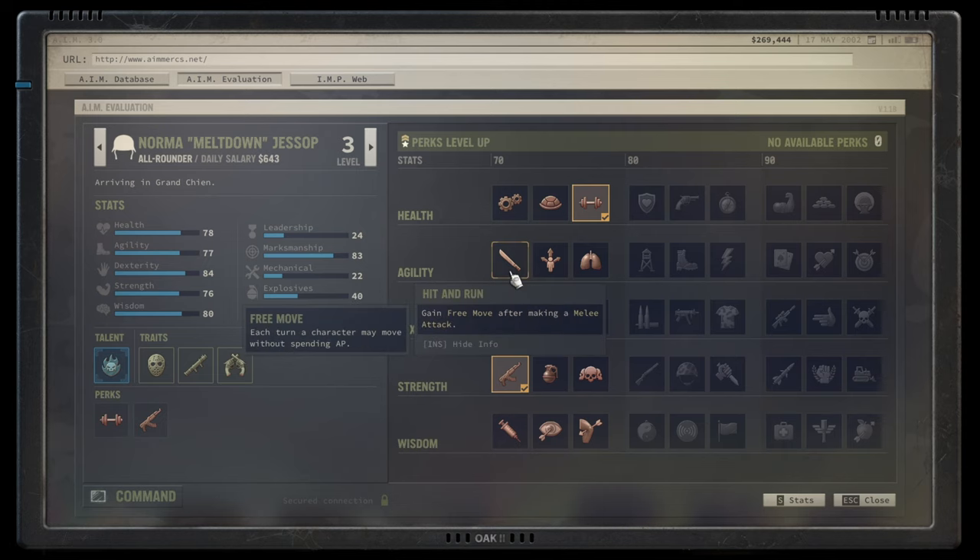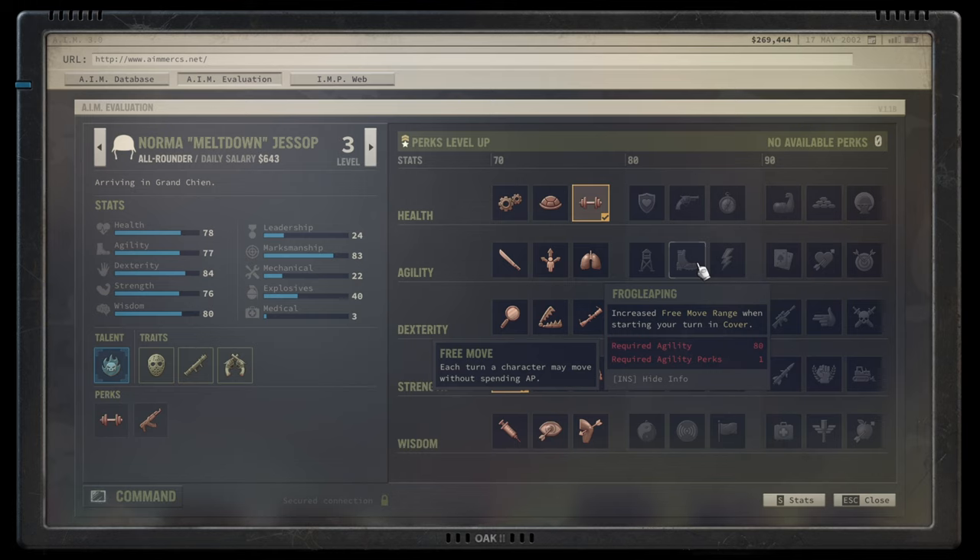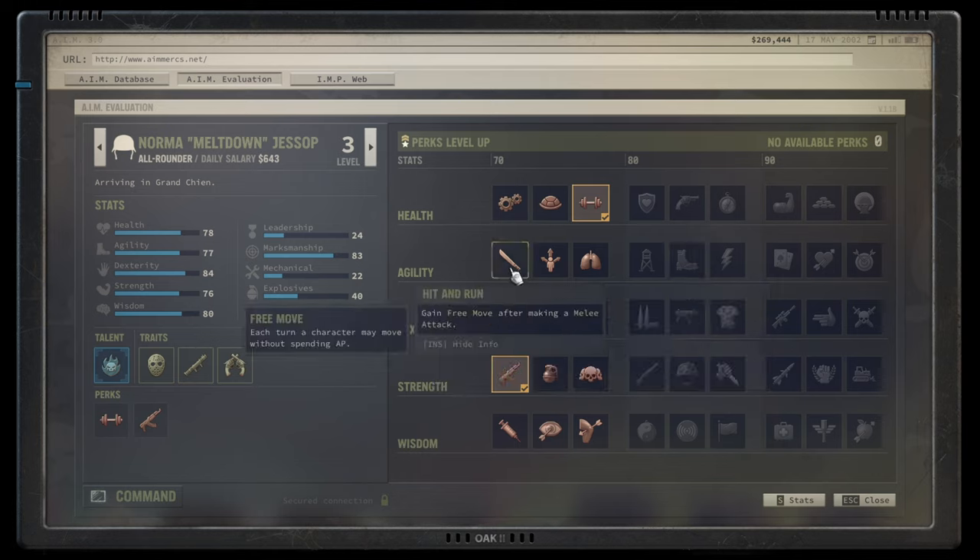Hit and Run gives a free move after a melee attack — very good for melee builds, not so serviceable otherwise. Free movement actions stack, so combined with fast runner or frog leaping you can walk quite far in a melee-dedicated build. Flanker gives 15% more damage against flanked enemies. Enemies are considered flanked as long as they don't have cover, and it's easy to destroy cover or catch enemies in the open — a solid damage boost I'd always use.